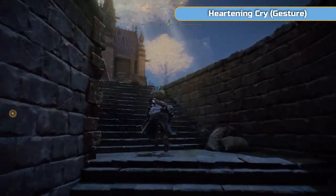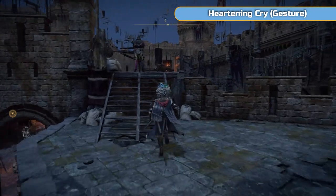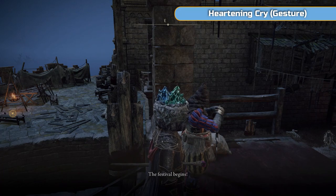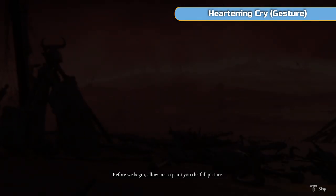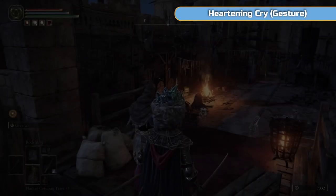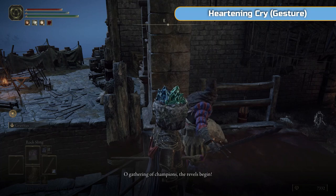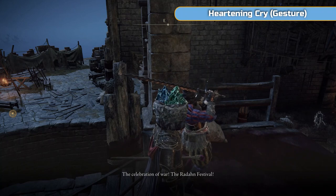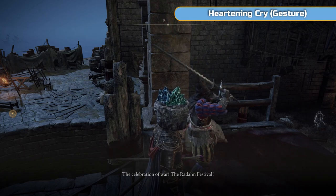Head up these stairs and speak to the guy at the top — he will give you the option to start the festival proper. Say yes, we are ready. A whole cutscene will start — definitely worth watching. Then he will do a big war cry and you'll get the Heartening Cry gesture. Not that we need any of these gestures — the next thing we get is actually a smithing stone on the way.